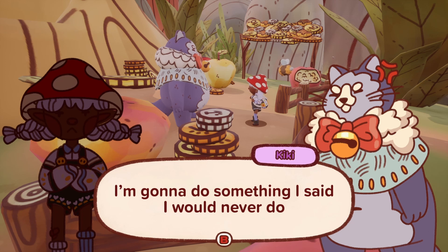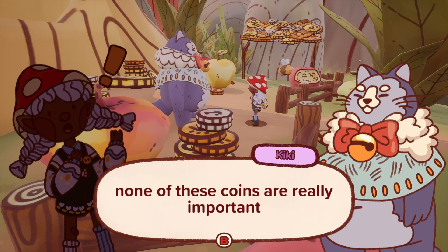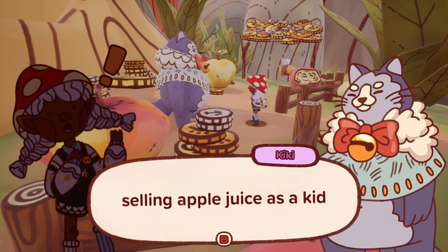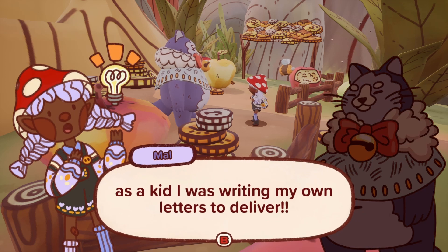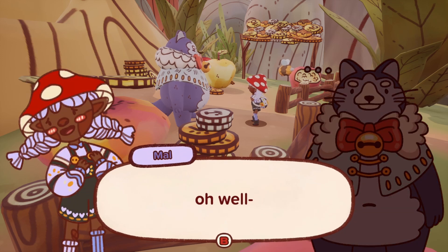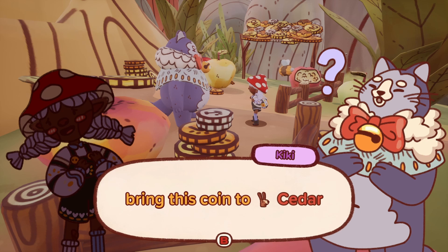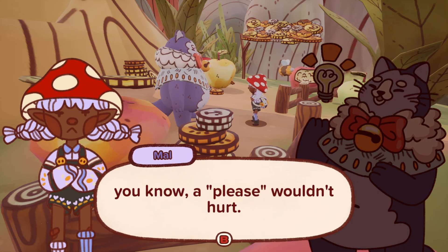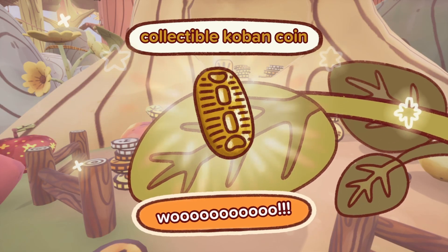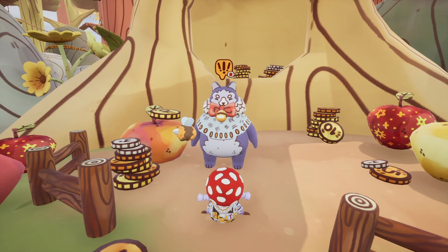Kiki decides to do something he said he would never do: 'This collection, although priceless, none of these coins are really important. This one though — this is my favorite coin. The first coin I ever earned, selling apple juice as a kid.' He gives us the coin to bring to Cedar. We've earned the Coin Connoisseur patch. We also have to give Kiki another letter — Egbert's formal complaint. 'Go ahead and file it with the rest of the complaints.'